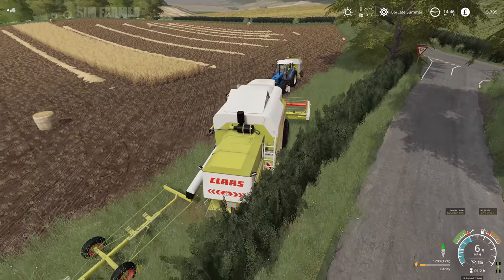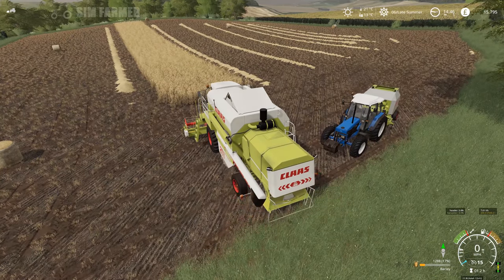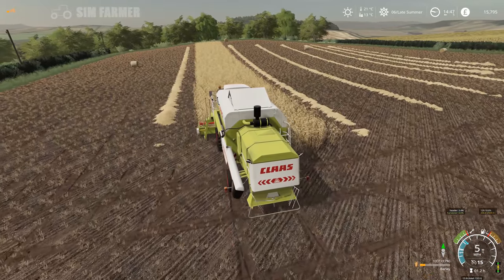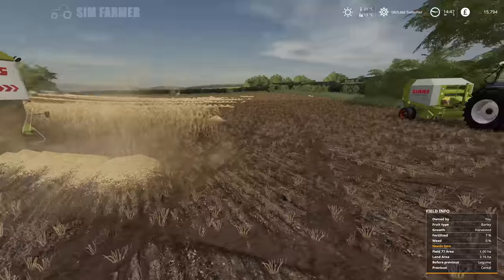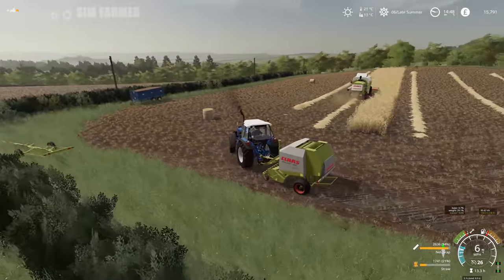As I mentioned when we bought the header trailer, about the handed side for the header trailer - this field could have benefited from the left hand version. It would have been a lot easier to get the header into the field in a better position to lift it off the trailer than the right hand one. Although I did manage it reasonably well without causing too much crop destruction. So let's get this straw finished off and our barley harvest done.